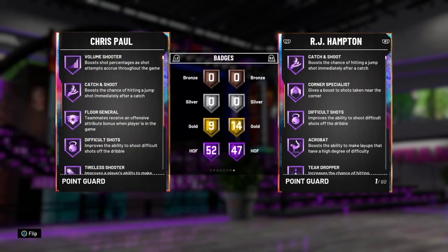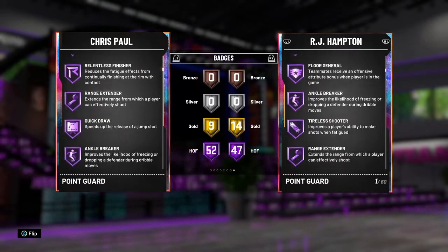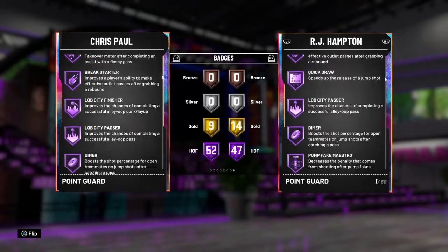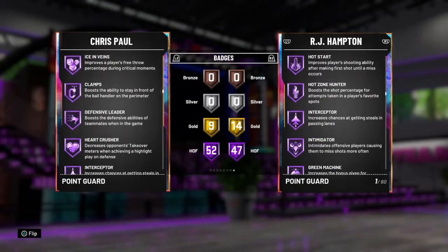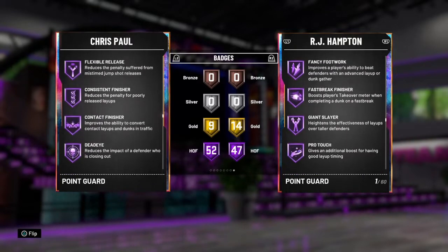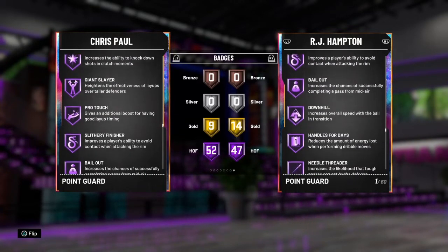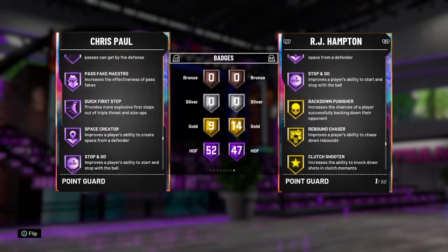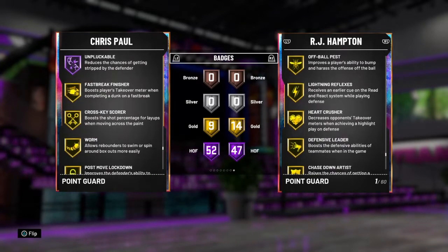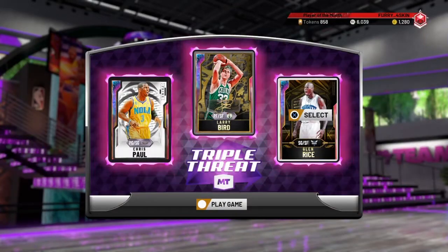With the badges: 52 Hall of Fame, 9 gold. He's got all the ones you need — Hall of Fame quick draw and range, ankle breaker, dime, pick dodger, clamps, interceptor, pogo, green machine, contact, dead eye, fancy footwork, clutch shooter, bailout, handle for days, quick first step, and tight handles, plus a couple gold badges. Let's just get straight into a gameplay.